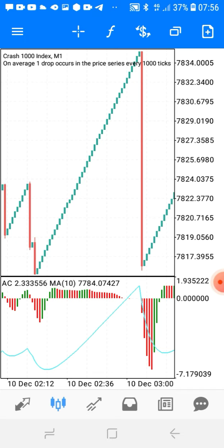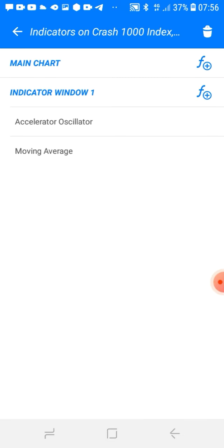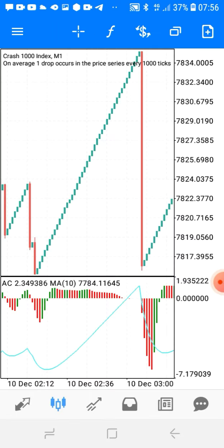Let me show you the settings. The first indicator is the Accelerator Oscillator: line width is 4 pixels, value up color is green, value down color is red — you can make it your own color. Then the Moving Average — still under indicator window one, do not add it on the main chart. Click the F button on indicator window one. The Moving Average settings: period 10, shift 0, Exponential, close, style 2 pixels, color blue. That's it guys, thank you — I'm out.